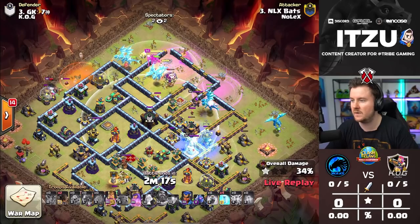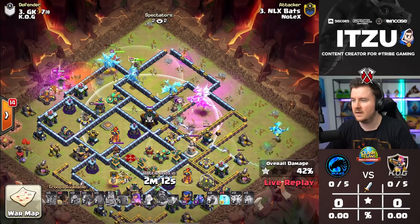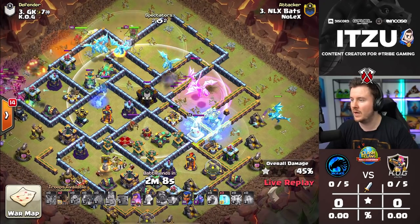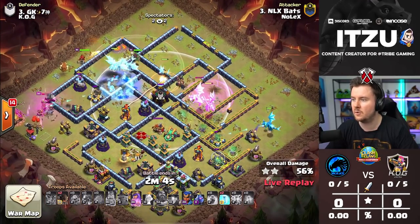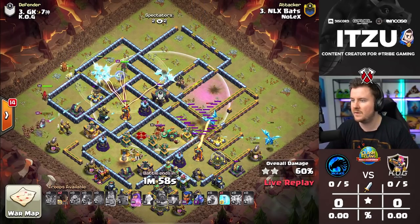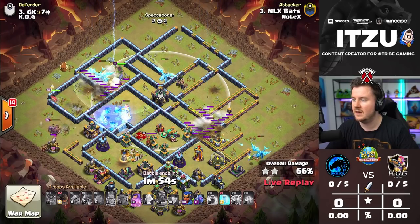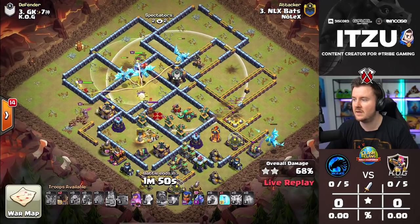He still has a ton of spells left, protecting his E-Dragons on the right side. Those chains are looking so deadly. We have the King and Queen on the top left circling the base, and the next freeze goes onto the Royal Champion to protect his E-Dragons. Those defending heroes can deal a ton of damage, but the Dragons kind of split up. Another nice freeze, and this Elephant is going down to the E-Dragon — the Clan Castle Queen is going inside.